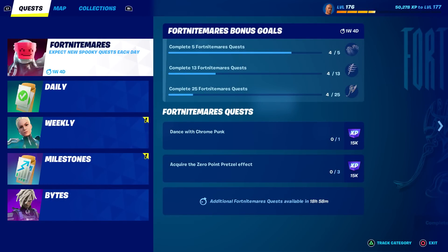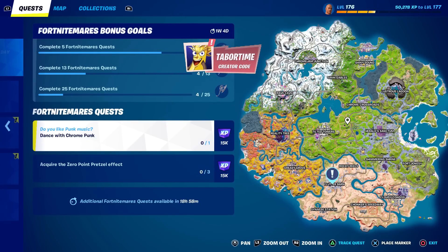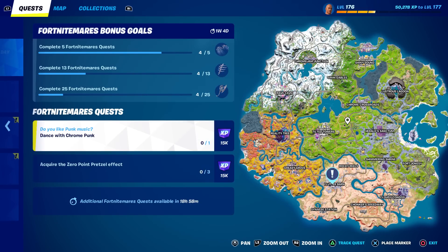Welcome to my Fortnightmares challenge guide. Today we can unlock the glider for free. You have to dance with Chrome Punk — he's shown exactly at the Flutter Barn — and you have to acquire the zero point pretzel effect three times. With the addition of Fortnightmares they added all sorts of candy and items, and one such item is the pretzel. When you eat it, you get the zero point effect.